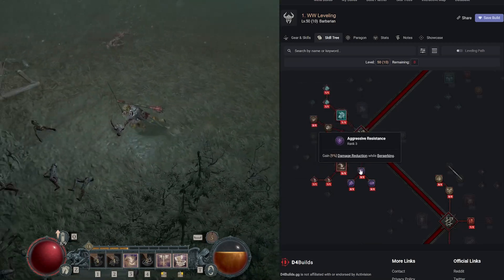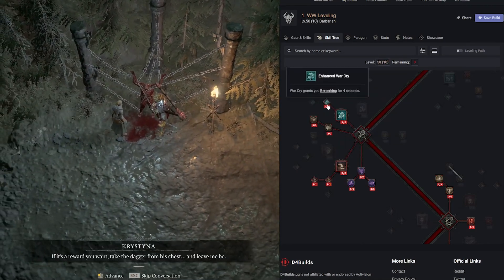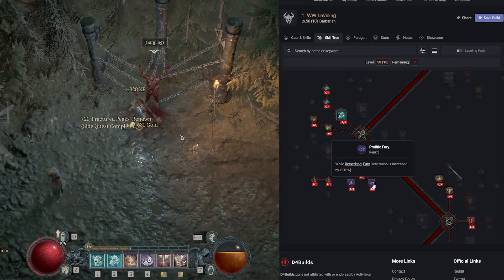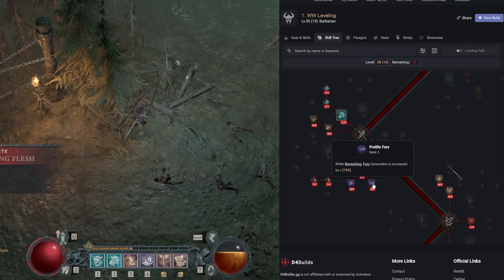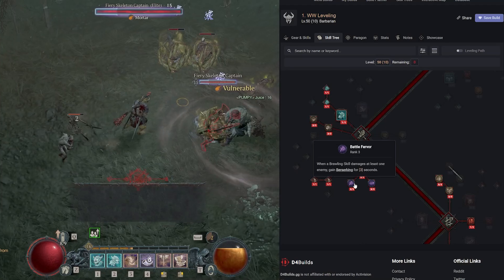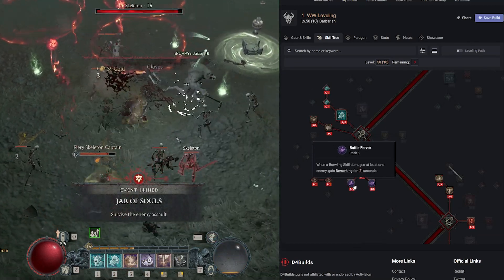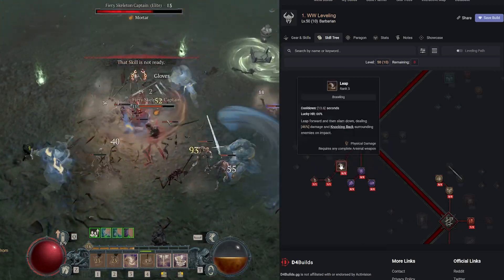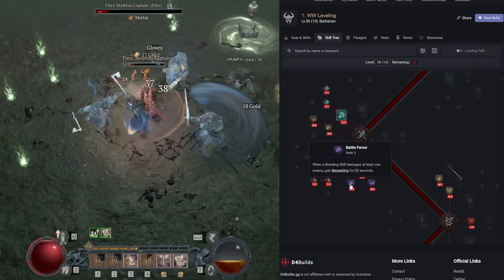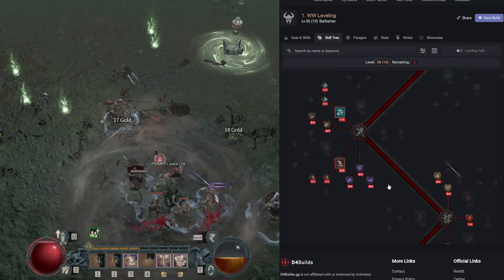We get Aggressive Resistance — 9% damage reduction while Berserking, which we get from Enhanced War Cry. Prolific Fury increases fury generation by 18% while Berserking — massive given how many ways we generate fury. Battle Fervor: when a brawling skill damages at least one enemy, gain Berserking for three seconds. Leap is a brawling skill, so it provides Berserking, giving us two sources of Berserking. Three out of three on all Berserking passives.